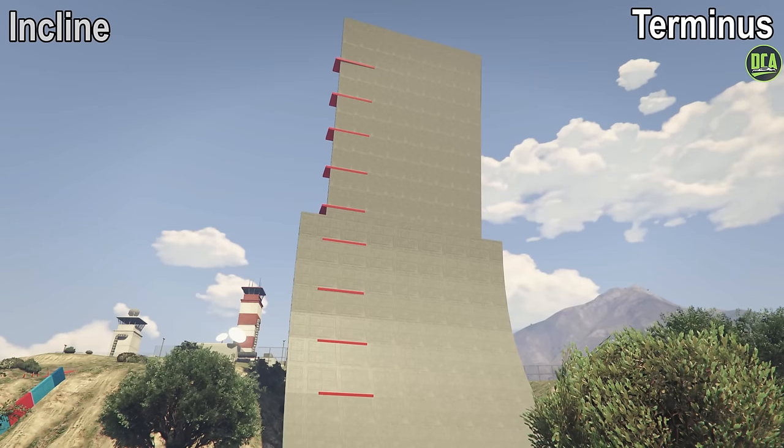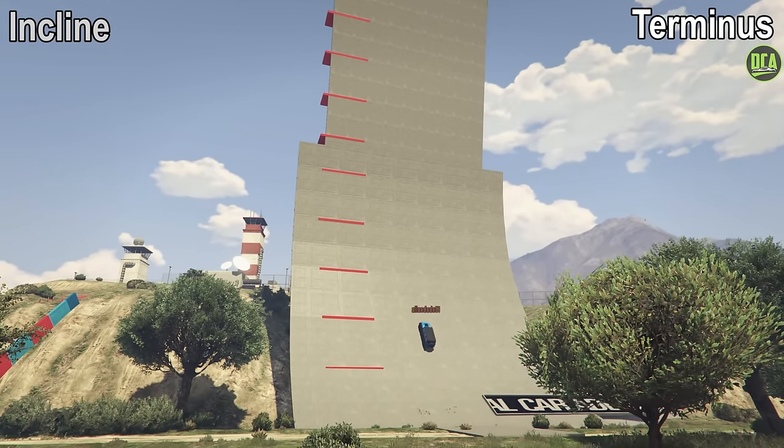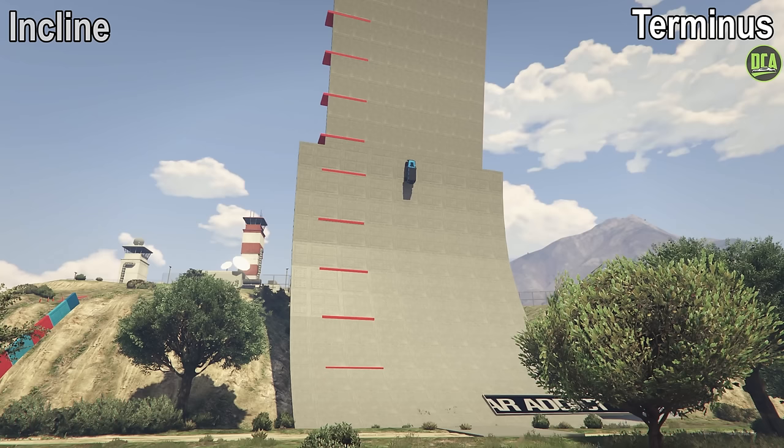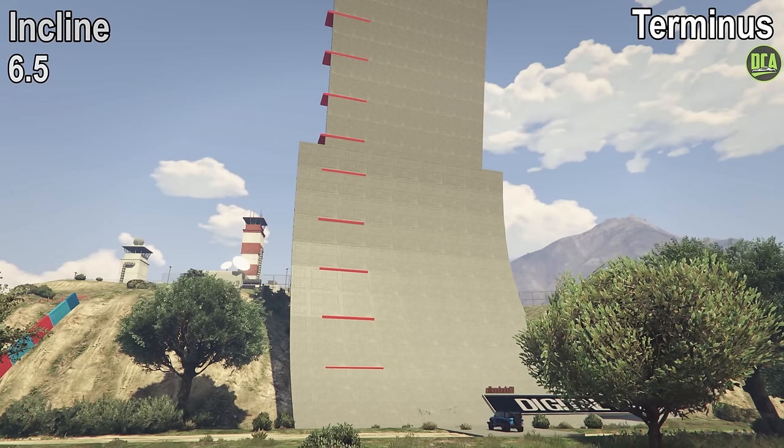Starting off with the inclined test from a flat surface, the Terminus has great acceleration but it just lacks the downforce it seems. It makes it just behind red block number 7, which gives it a 6.5 out of 10.